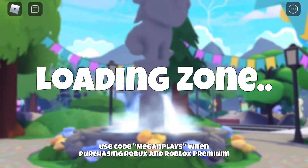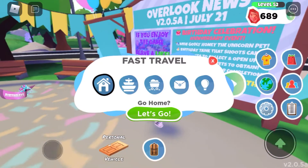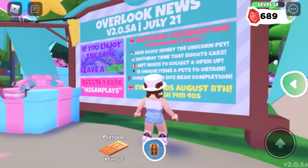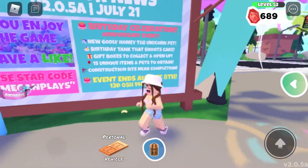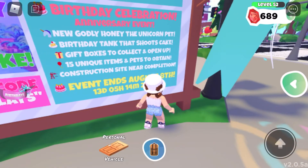Let's go to the city and take a look at the news board. Here we are — you can now teleport to the hot air balloon as well. On the news board it says: Birthday Celebration Anniversary Event, new Godly Honey the Unicorn Pet, Birthday Tank that shoots cake, and gift boxes to collect and open.